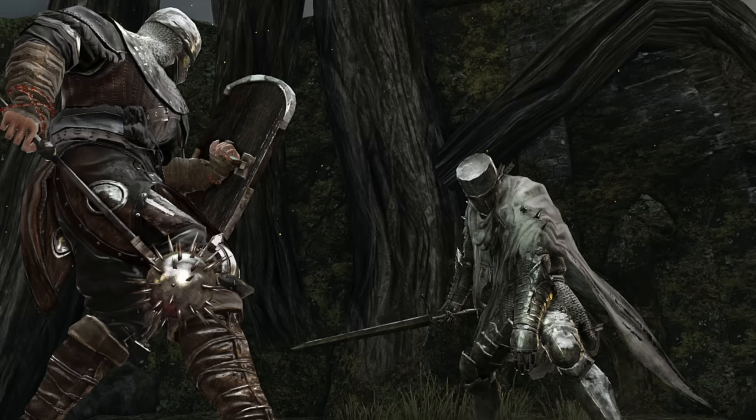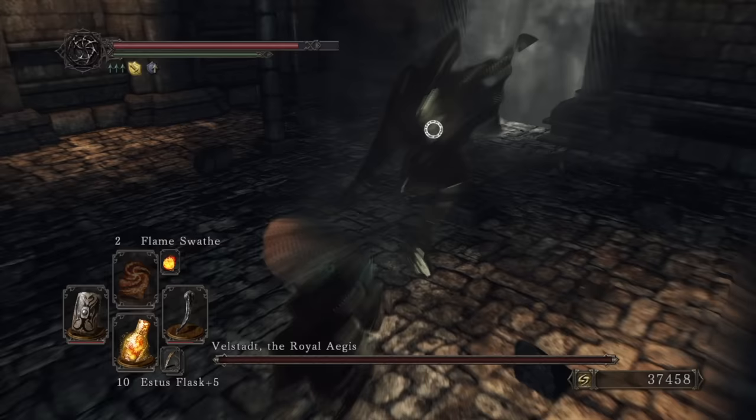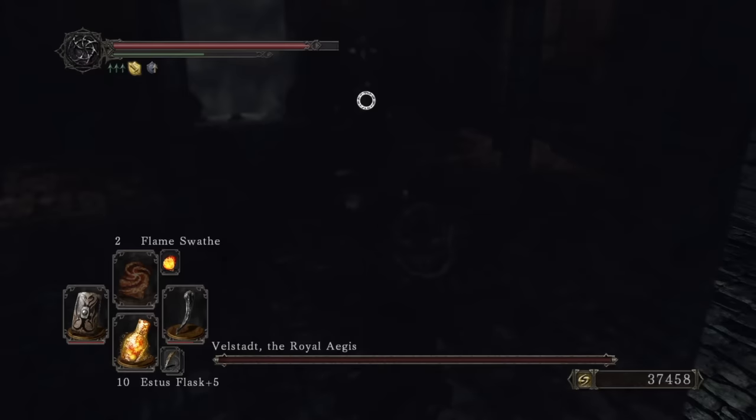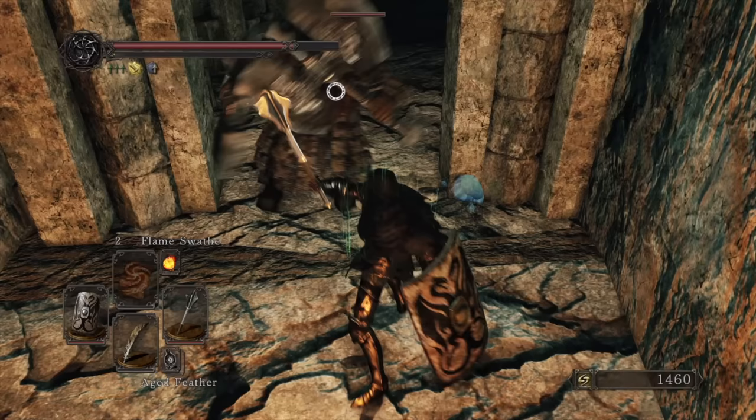At number five is Dark Souls II's Illusory Rings. Out of all the Souls games, two might have the most interesting and varied sets of rings. These things aren't always balanced, but they're fun to mess around with and can significantly alter how you play the game depending on the rings you have equipped. Most of them are good. There's only two that I would really qualify as cheats, though.